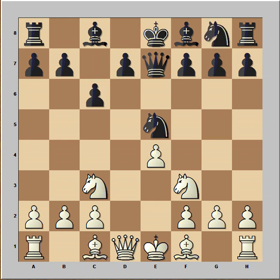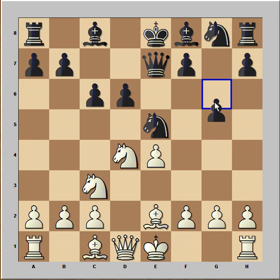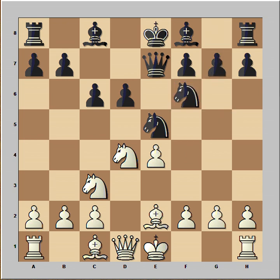Black played c6. Bishop to e2. d6 and castling is a sensible move for white. White played knight to d4, planning to push pawn to f4, and black played g5 to prevent f4. The better move was developing pieces, but g5 was played.